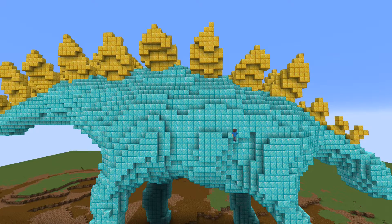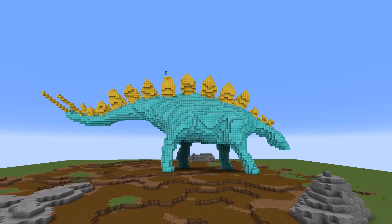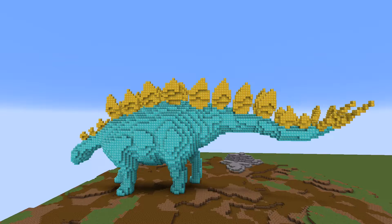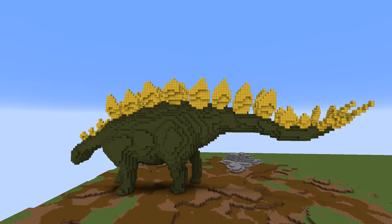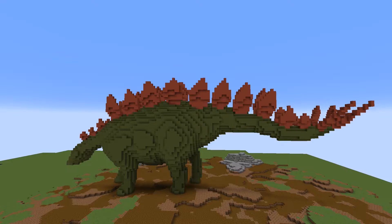Then I continue to smooth out the body by hand until I am happy with how my dinosaur is looking. For the color I want to go with green and red, so I have a lot of options about which blocks I use. For the body I mainly want to go with green terracotta and for the plates with red terracotta, so I will replace the diamond and gold blocks with those.